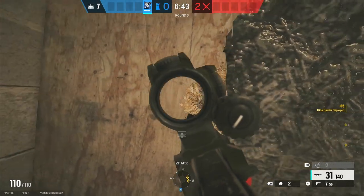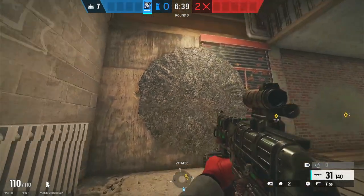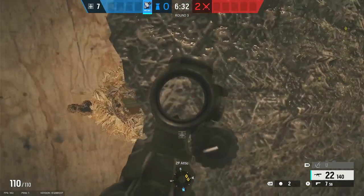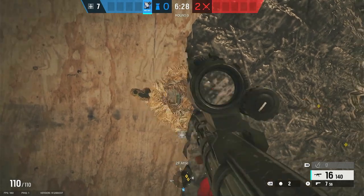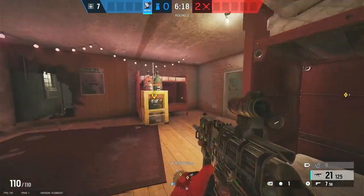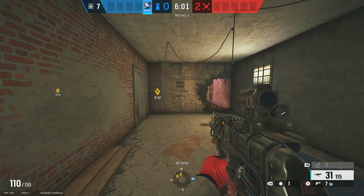Even if this one gets destroyed, you're still pretty protected. Throw it a little lower if needed. It's going to be tough to hit you from this angle, and it's going to be really easy for you to see anyone trying to push through master bedroom. In actual game you'll have a rotate here, so if you need to help the thin big window you can do that as well. It's really a very good setup — try this one out in your next rank game and let me know how it goes.